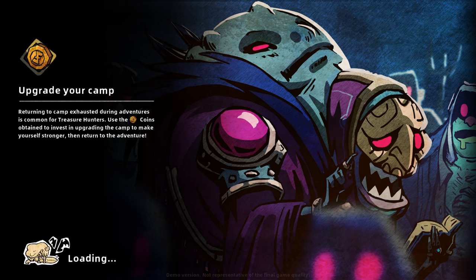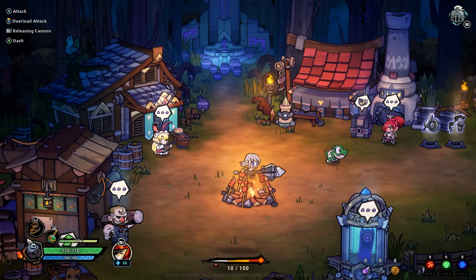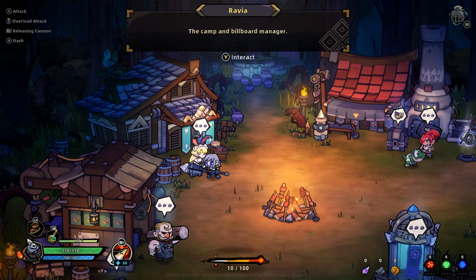As I said, this is a roguelike. So we do have things like upgrading your camp to get different heroes, different weapons, et cetera. So here we are — we have our giant hammer. And we can talk to the characters.